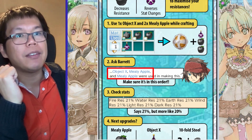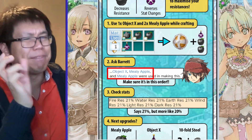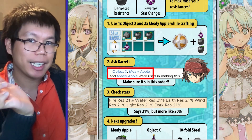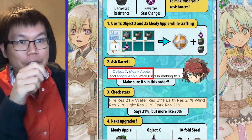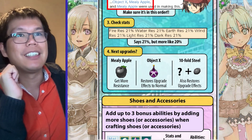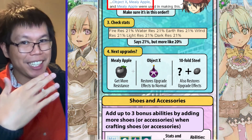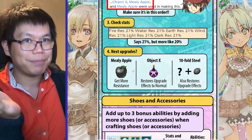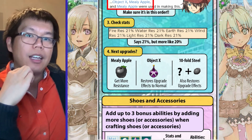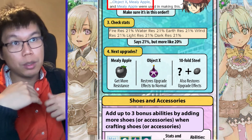If it works properly, check your stats — you need to see 21% fire, water, earth, wind, light, and dark res. It's more like 20% but it'll say 21%, and that's how you know it works. This way you get 21% resistance for a level one item for one piece of equipment, and you can still upgrade it. After that, you might want to use one more mealy apple, which will get you more resistance and bring it up to 30%. After that, you'll probably want to use an Object X at some point, because without it your upgrades will still be reversed. You might want to put it back to normal with Object X.